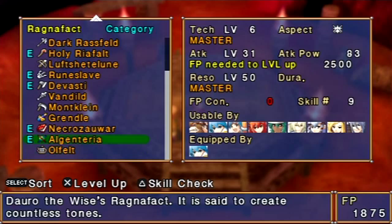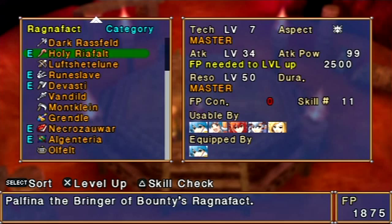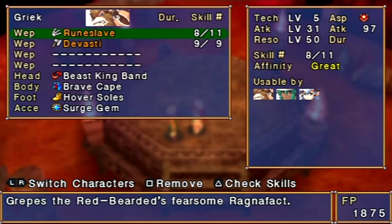By the way, since last time I also upgraded my Ragnafax. All the ones that I have equipped have maximum techs and maximum residents and at least level 30 attack. I decided to dump a lot of my Force Points into the attack power of the Grand Tame, because it gets more than one attack power per level up beyond level 30, unlike almost every other Ragnafax effect.